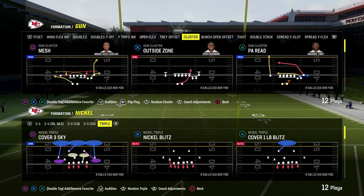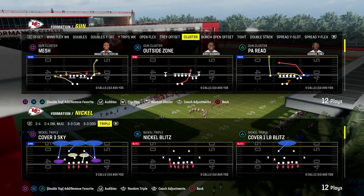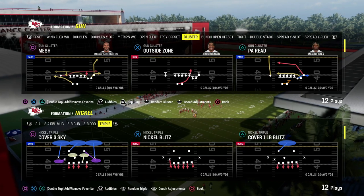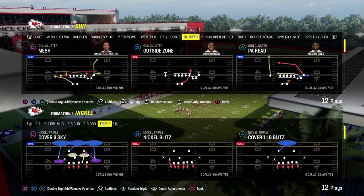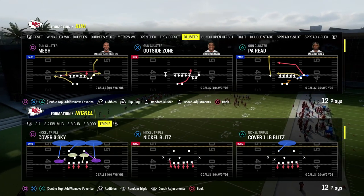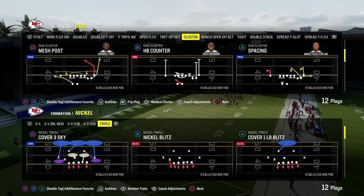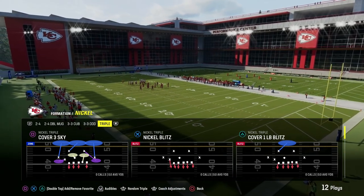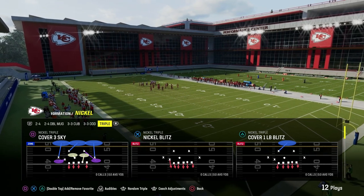We actually have a deep dive into this blitz as well. We released a full blitzing e-book today for Patreon members that goes through every formation in the game and teaches you how to blitz out of all the formations you might want to use. So you get everything by being a member for just $10, literally every single thing. We already have four e-books out for Madden 24, and we're going to be dropping our fifth and sixth e-book later today.